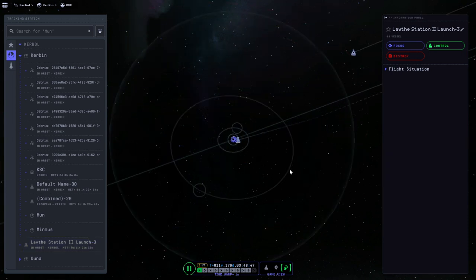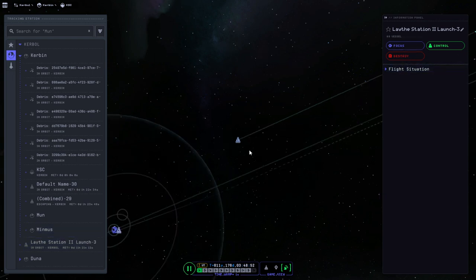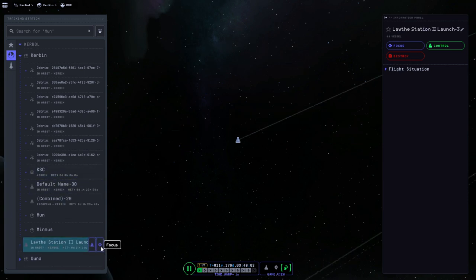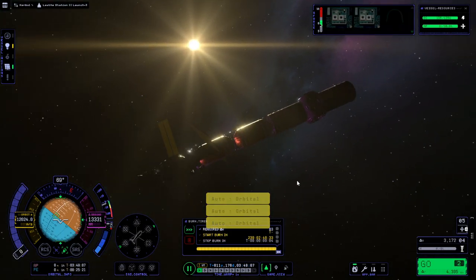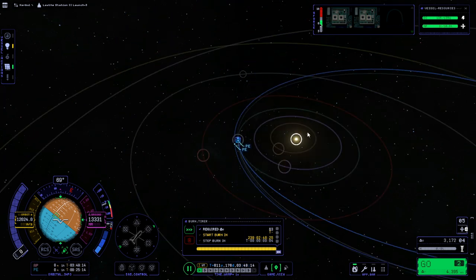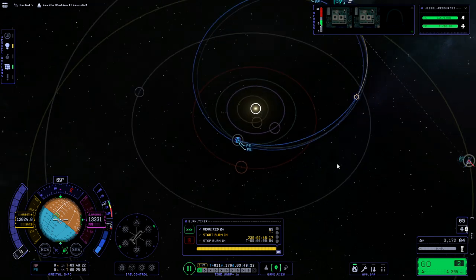We've got this mission that's already out of Kerbin SOI and then this mission which is still in Kerbin SOI on its way out. Let's just check on this one and see if it explodes. Okay, it seems intact - we do have a mid-course correction here, but we don't see the mid-course corrections in the tracking station, which is not helpful. It's in 239 days.